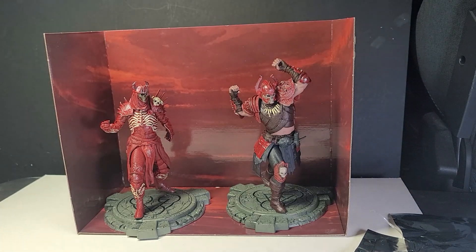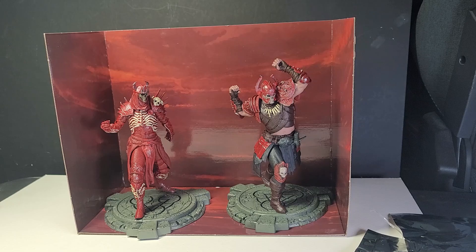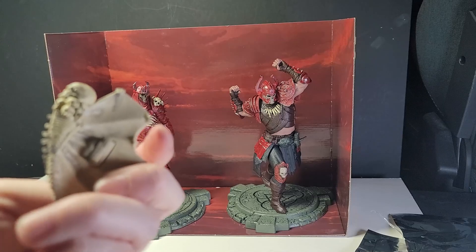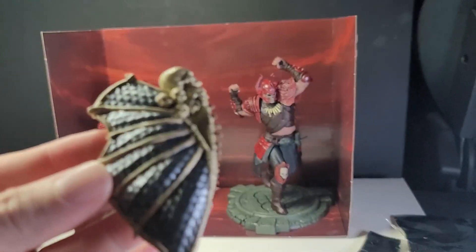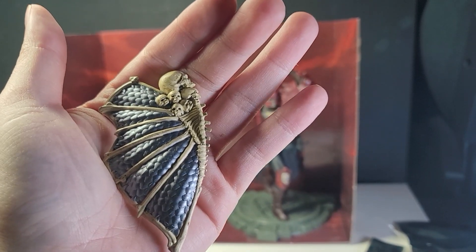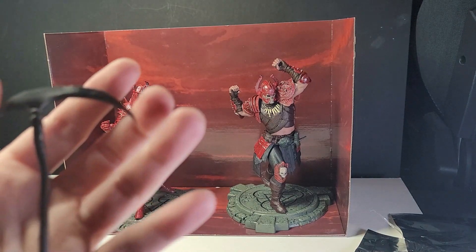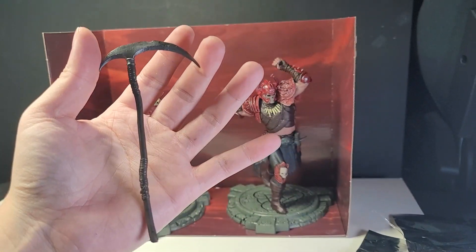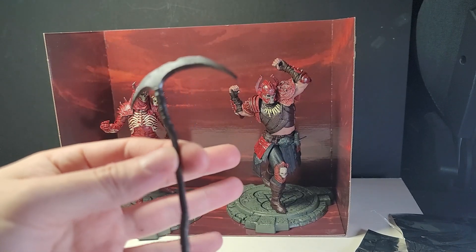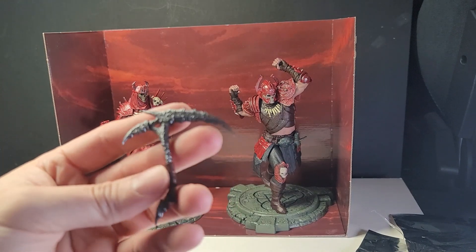Before we look at the figure itself, let's look at what the Necromancer weapons and all the accessories came with. It came with a shield — here's the Necromancer shield, very nice, very detailed. Came with a scythe, a long scythe — the Green Reaper and his scythe. And a sickle, the smaller one.